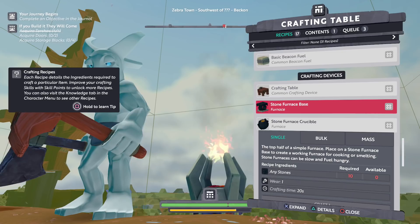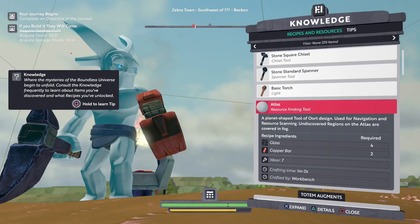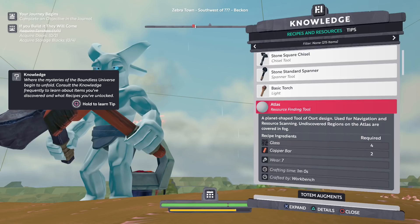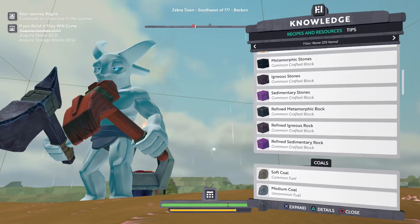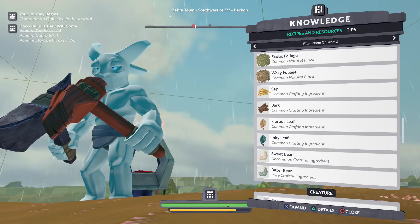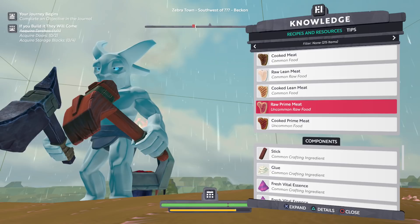We have an atlas — a planet-shaped tool of Oort design used for navigation and resource scanning; undiscovered regions are covered in fog. Let's see if I can find glue in here. Opals, flint, whole bunch of findable materials, gems, special, ancient resources, crystals, vegetation — I got sap. Creature. Components — right there, glue! Oh, I can craft it! It's sap and bone. So I need to beat up some opponents. I feel bad for that because those guys are so cute down there, but I gotta be able to get bone somehow.